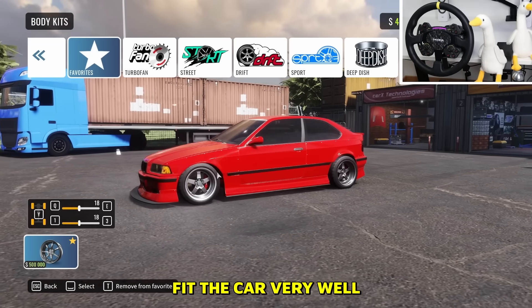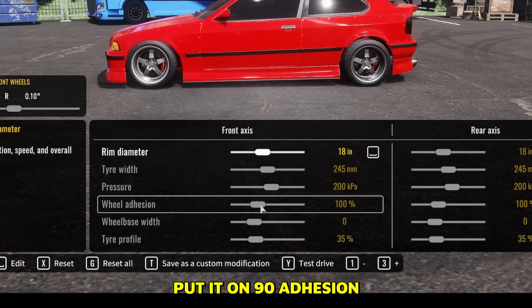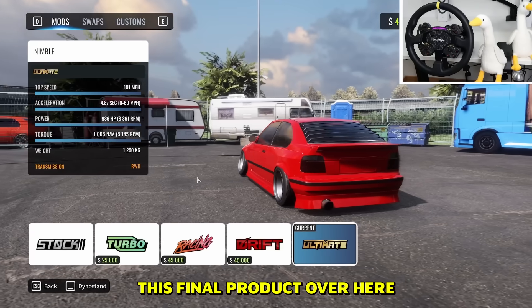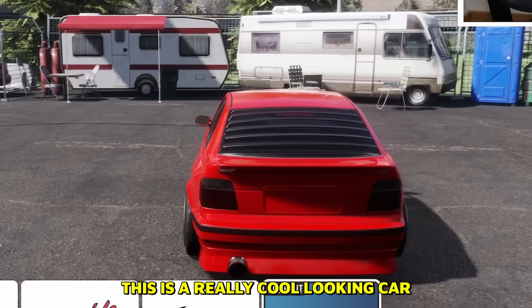We could change the rims but these rims fit the car very well. We are gonna quickly tune the vehicle — put it on 90 adhesion, work on the wheel fitment, get some camber in as well. And this is the final product. You know what, I like it — this is a really cool looking car.